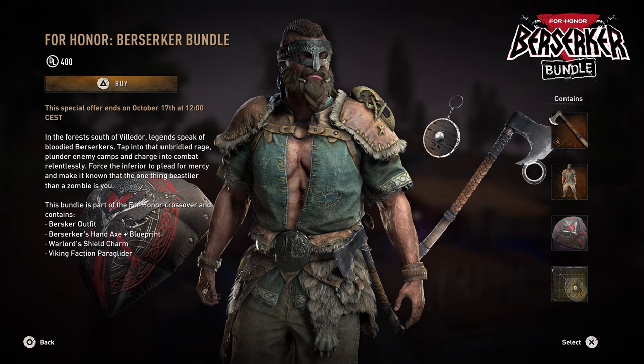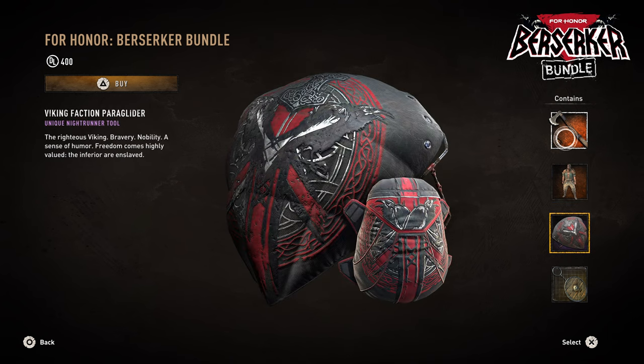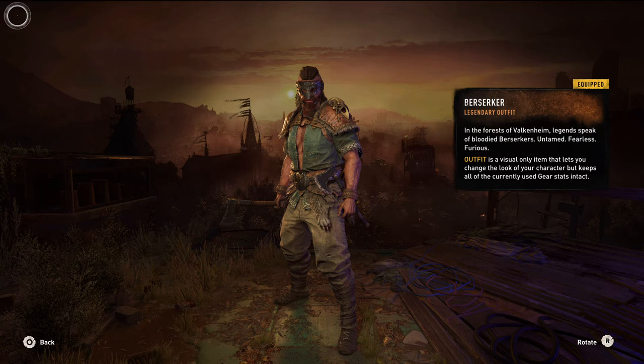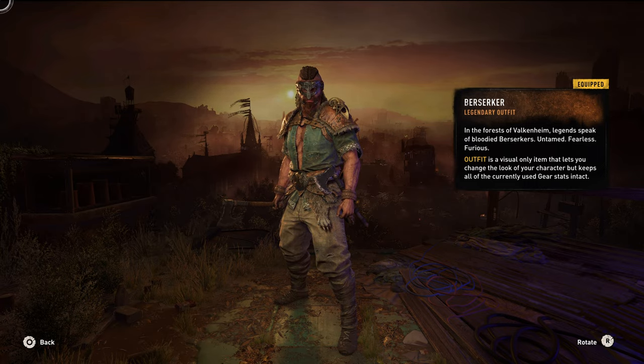Lastly, we have the Berserker Bundle. In this bundle you can get the Berserker Hand Axe along with its blueprint, the Berserker Outfit, the Viking Faction Paraglider, and the Warlord's Shield Charm. With the Berserker Outfit, it actually looks kind of cool — you get a very big, buff, muscular Viking that looks menacing. Although I would like to see Aiden wearing a Viking outfit, this is also pretty cool.